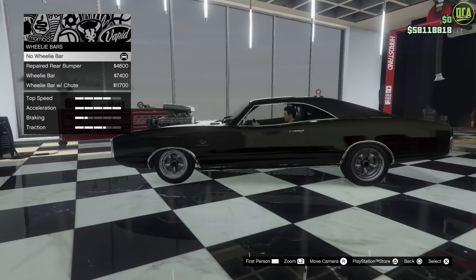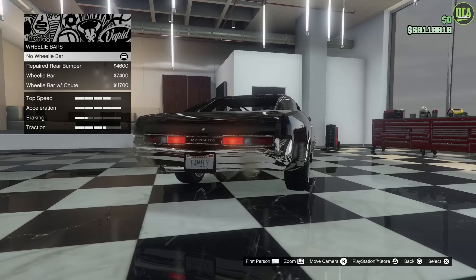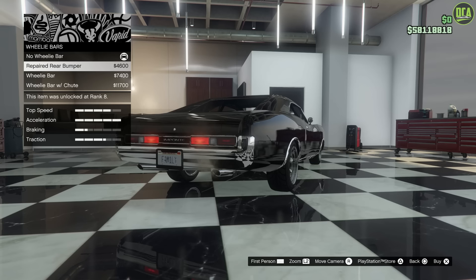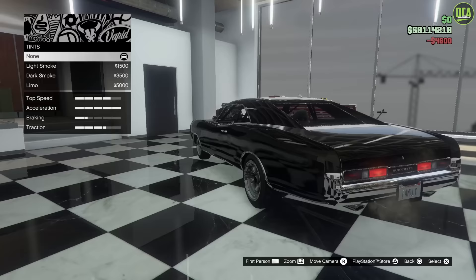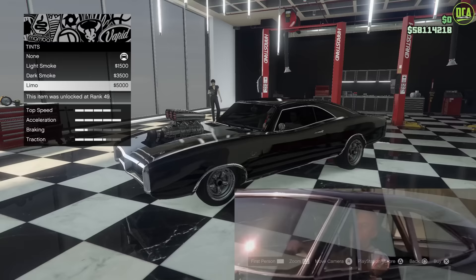For the wheelie bar section, you want to go to repaired rear bumper. For some reason, there isn't a rear bumper option where the front bumper option is supposed to be — they hid this option in the wheelie bar section. Just put repaired rear bumper if that's what you want. For windows, the car didn't have any tints in the movie, so keep that stock. That's all the options.